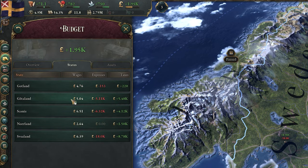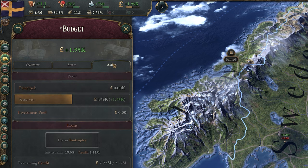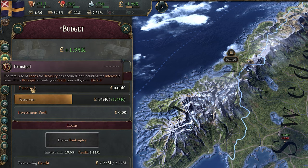You can also view your budget on a state level, states being the regions that make up your country. Finally, on the Asset tab, you can view your Principle, Reserves, and Investment Pool.